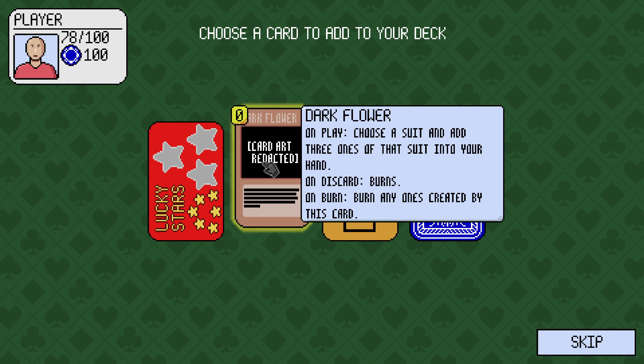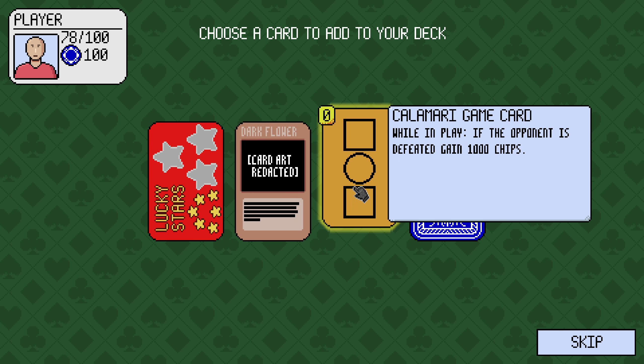Dark flower: on play, choose a suit and add 3 wands of that suit into your hand. On discard, burns. On burn, burn any wands created by this card. Calamari game card: while in play, if the opponent is defeated, gain 1,000 chips.